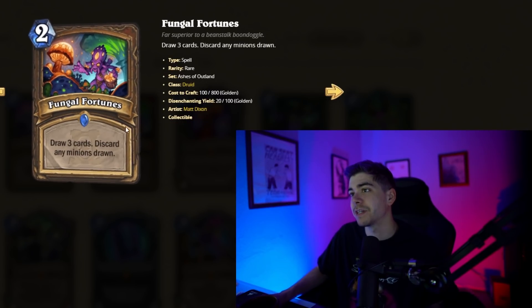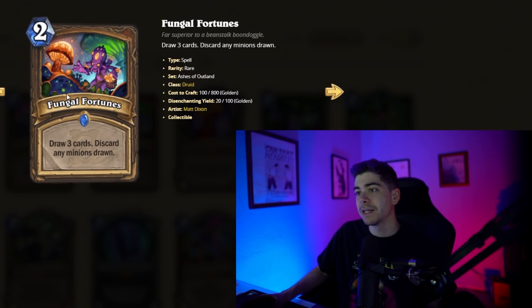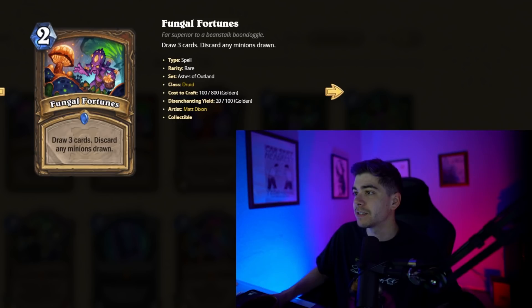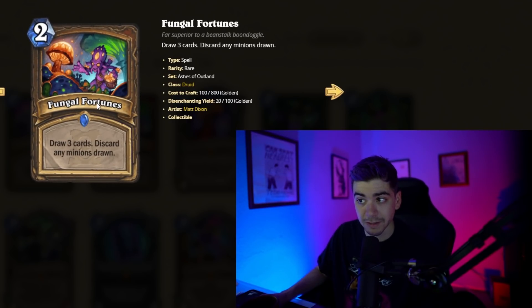We've got Fungal Fortunes here, a two-mana Druid spell where you draw three cards and discard any minions drawn. Kind of similar to Book of Spectres, but Book of Spectres discards spells. Book of Spectres has always seen a lot of play, and this seems pretty good assuming we get more Druid spells.